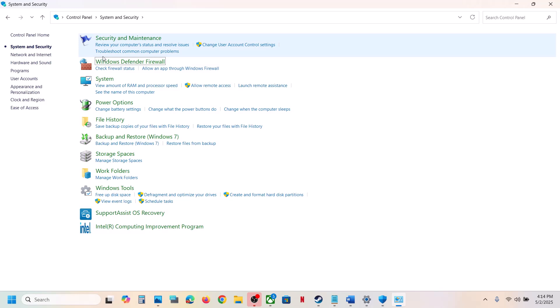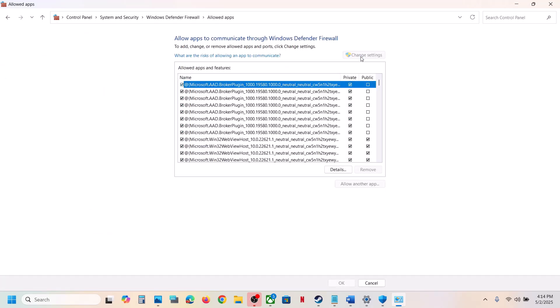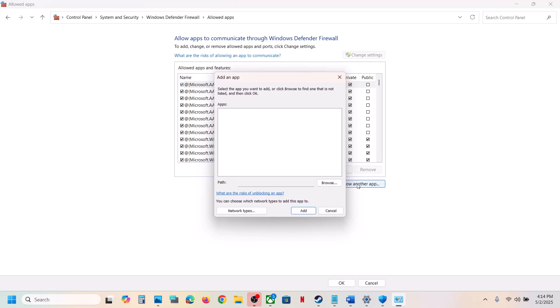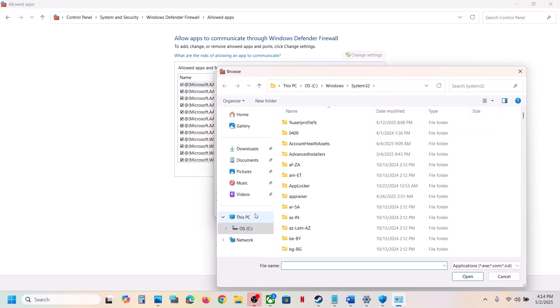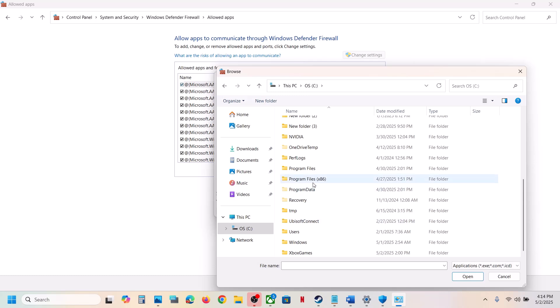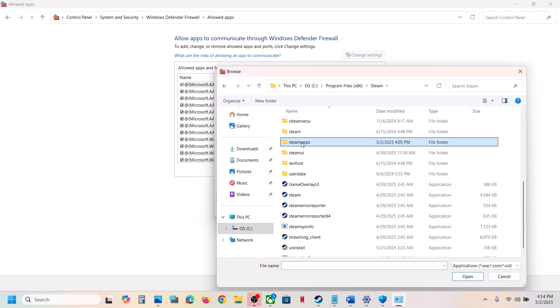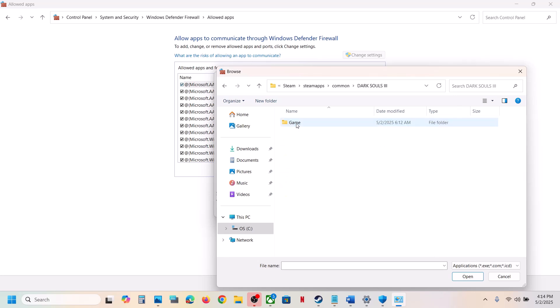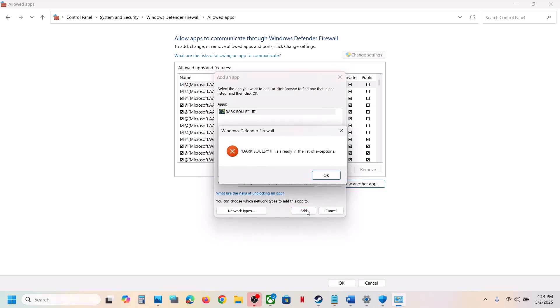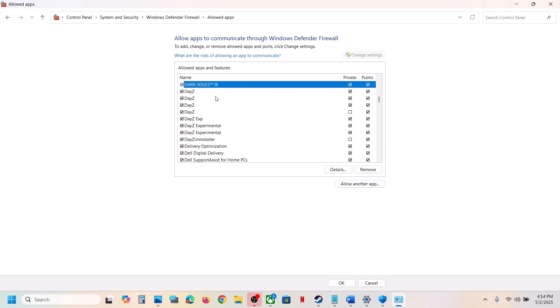Now type 'Control Panel' in the Windows search box. Go to Control Panel, then System and Security, then Windows Defender Firewall. Click 'Allow an app or feature through Windows Defender Firewall', click 'Change Settings', then 'Allow another app'. Click Browse, go to the game installation folder, open the game folder, select the game exe file, click Open, then click Add. Once the game is added, launch the game and check.